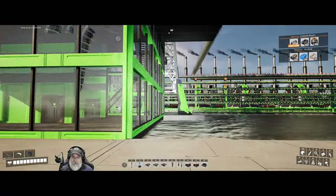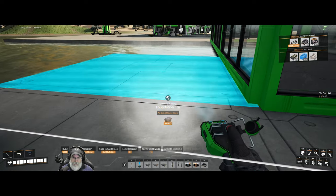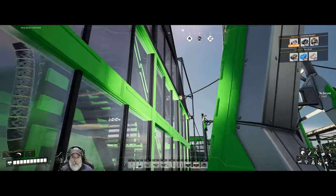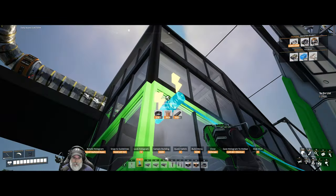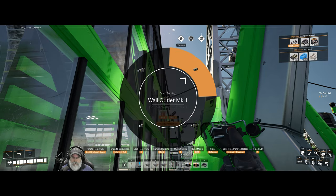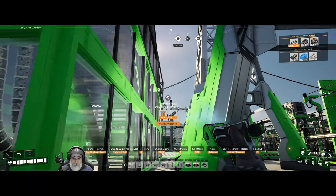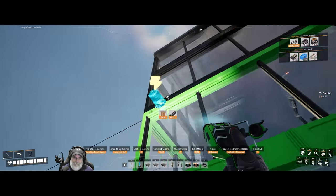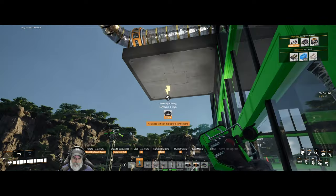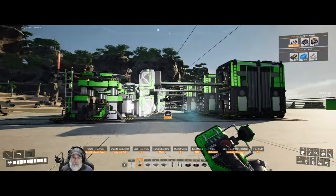Let's just make this a walkway too while we're at it — I'll have to put some rails up. I'll grab a single wall socket and put it right on the edge so the cable does not clip through when we hook it up. I could run off of that one too I suppose, but it's all connected to the same thing at this point anyway.